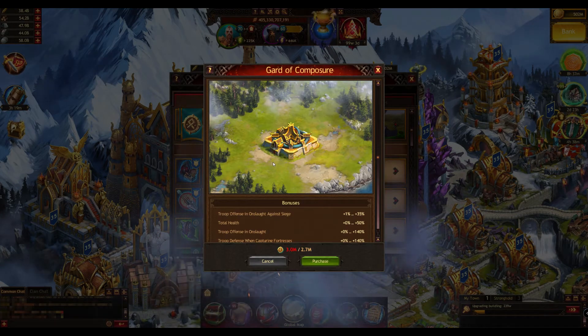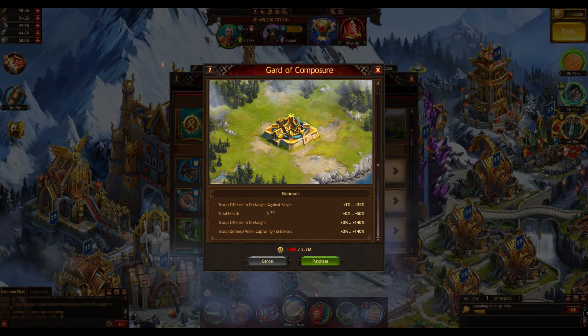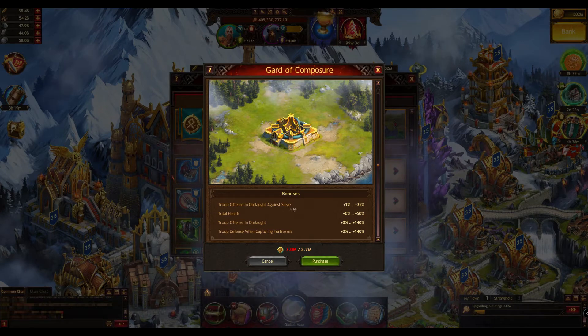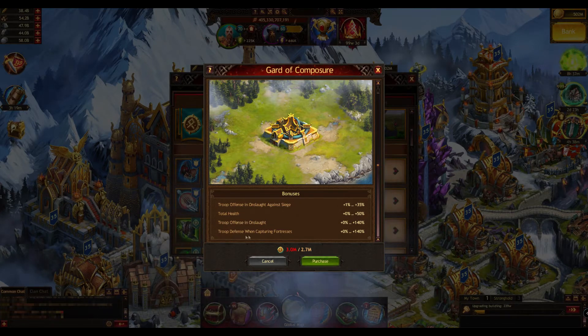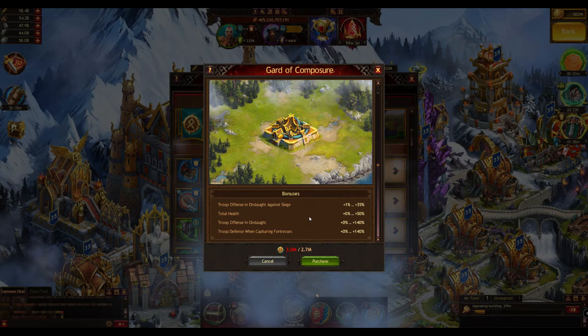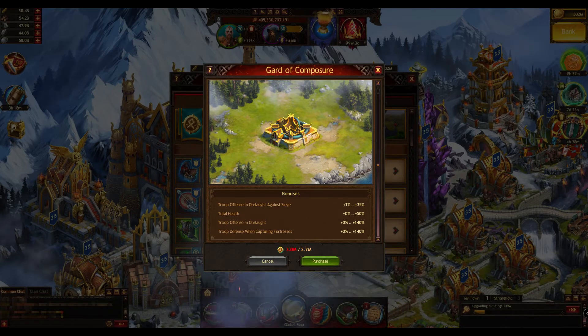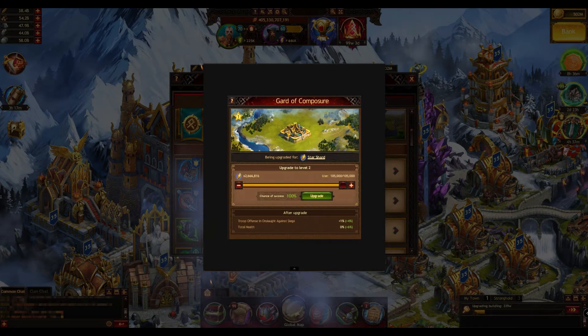The town skin is also an attack skin. You get offense against sieges and onslaughts, troop offense on onslaughts, and troop defense when capturing a fortress — so it's again an attacking skin which you need to level up. It has six levels.